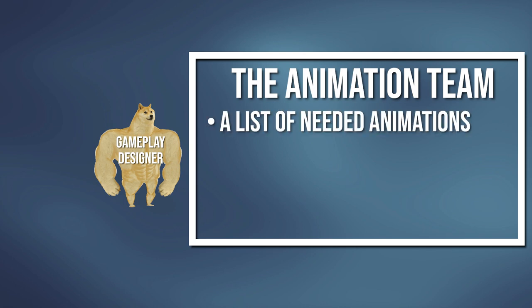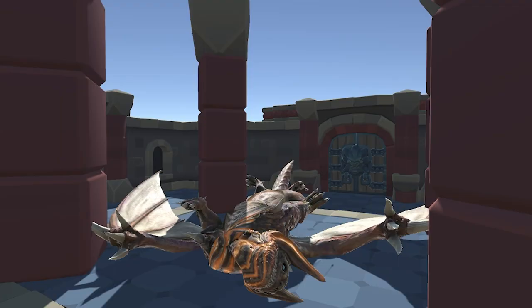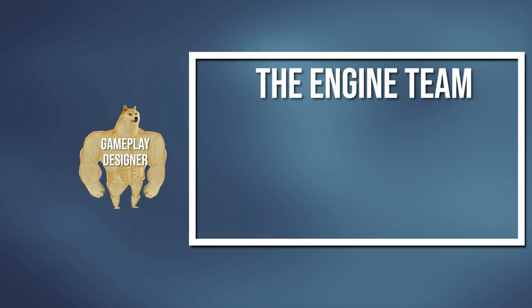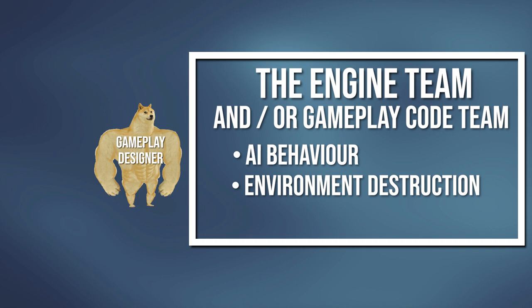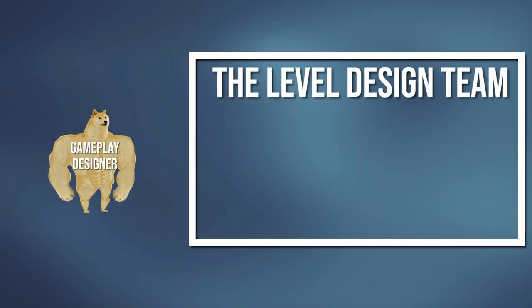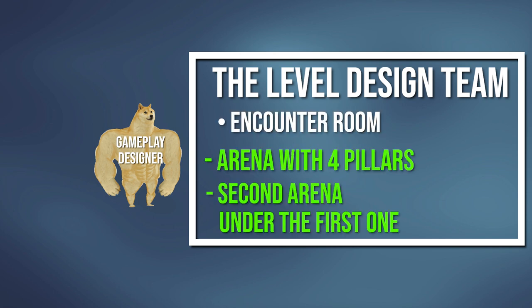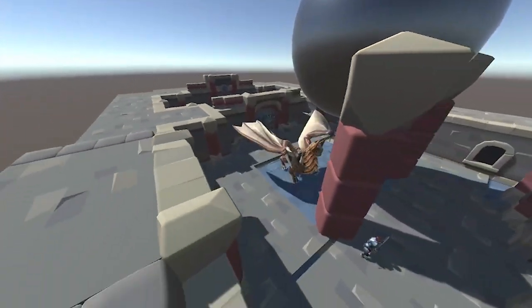You create a list of animations including Monstess's movement, her scream attack, her fainting after the scream, and the pose she takes in the fainted state exposing her tummy. You request sounds from the sound effects team for all monster sounds, especially the scream. You then go to the engine or gameplay code team to discuss AI behavior during the boss fight and destruction of the pillars. Then you go to the level design team to request an arena with four pillars that will uncover a second arena after being destroyed — but they tell you they cannot fit a second arena in their budget.